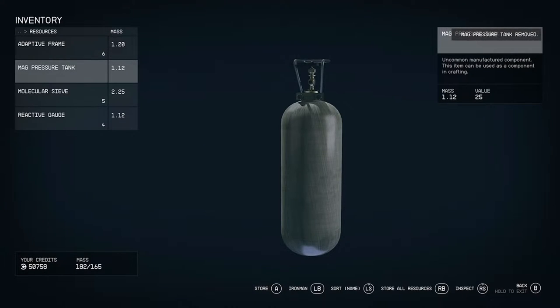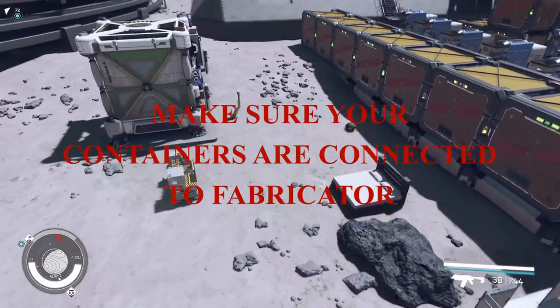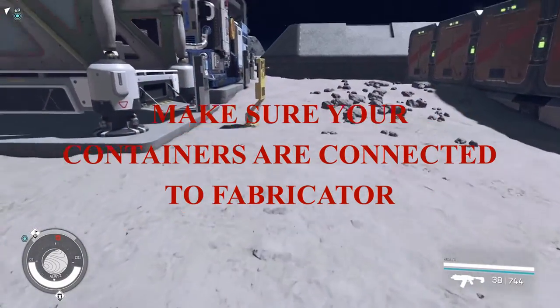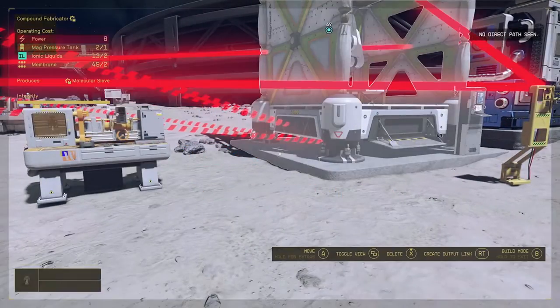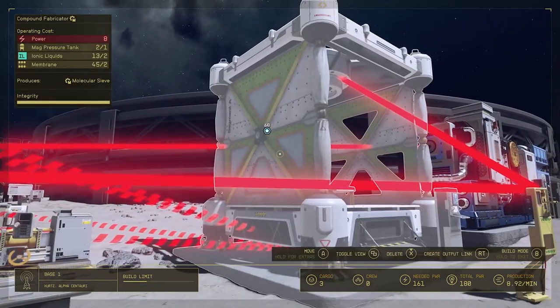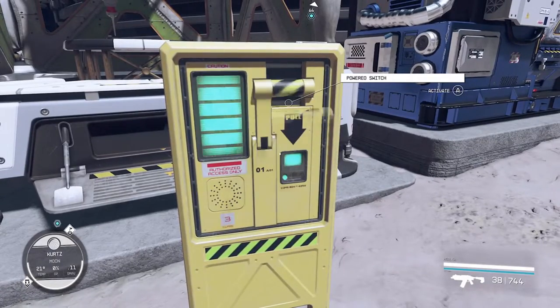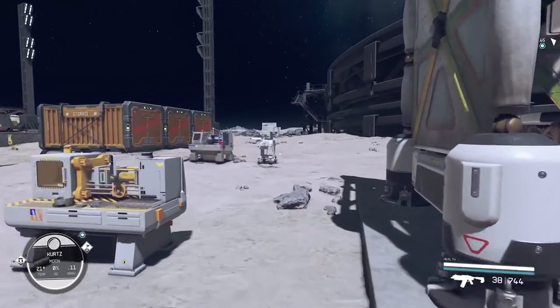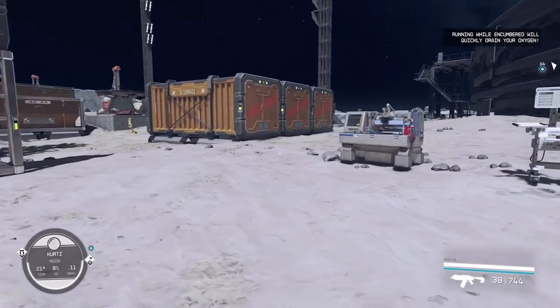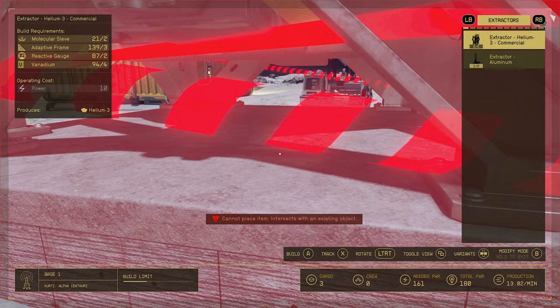We needed two because we want to make two molecular sieves. Once we've got that, we can go into the build menu and double-check everything is exactly where we want it — double the recipe. Then we just hit start on the fabricator. While that's making those, let's finish off the rest: three adaptive frames and two reactive gauges.